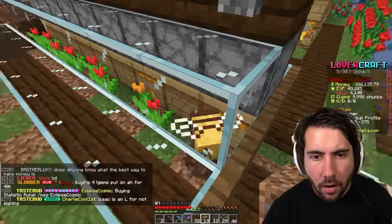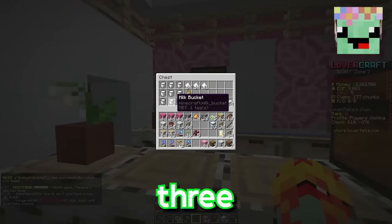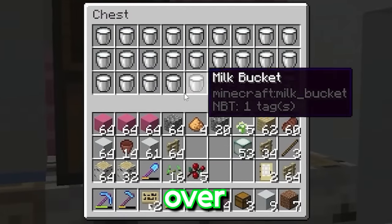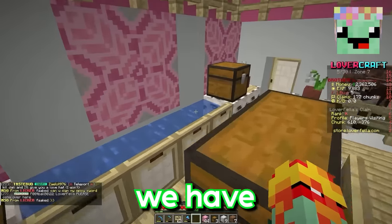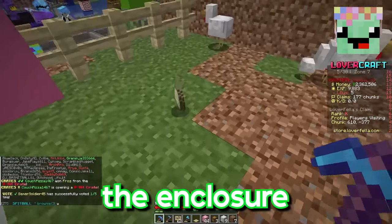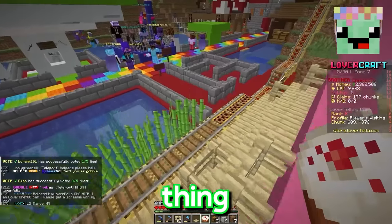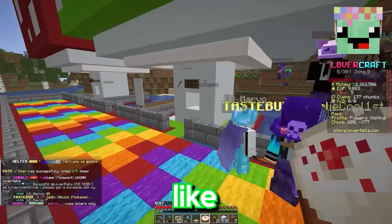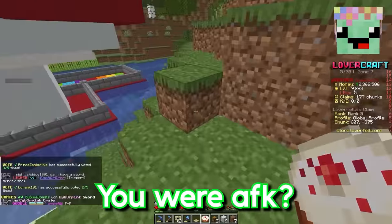We have three stacks of milk buckets, an absurd amount of milk, some nice sugar, and some wheat. We finally got an egg — we are producing our first cake of Isaac's bakery! Let's take this over to Loverfella's farm because I feel like he should have the first bite of cake, which is absolutely going to destroy him.